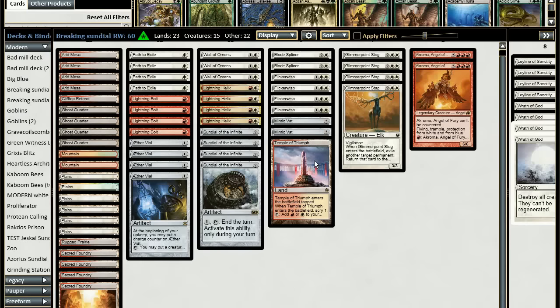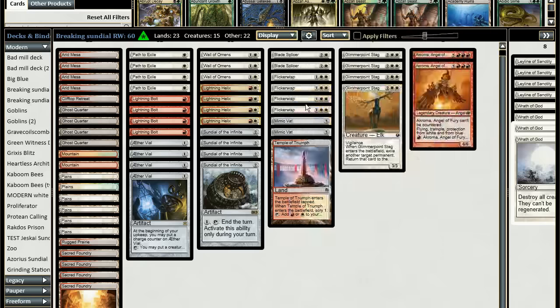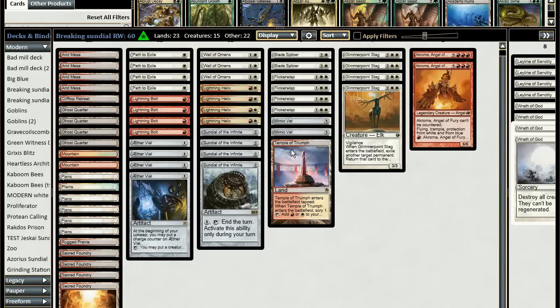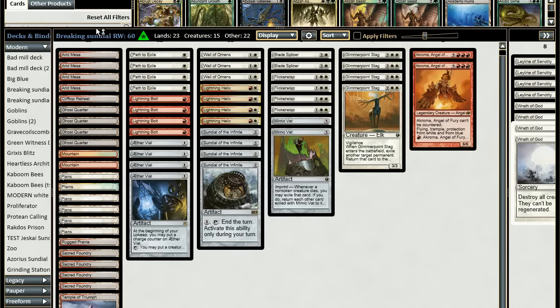There's one Temple of Triumph, which is an interesting card because of its scry effect. You have two creatures that benefit from this scry effect: Flickerwisp and Glimmerpoint Stag. Both of them exile a permanent when they enter the battlefield and return it at the beginning of the next end step. By doing this you can sometimes get multiple scries out of Temple of Triumph.